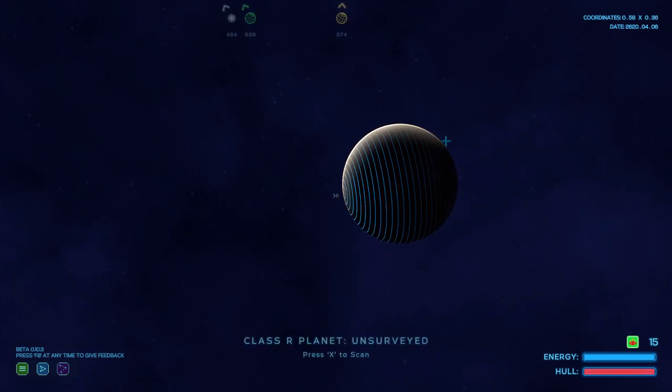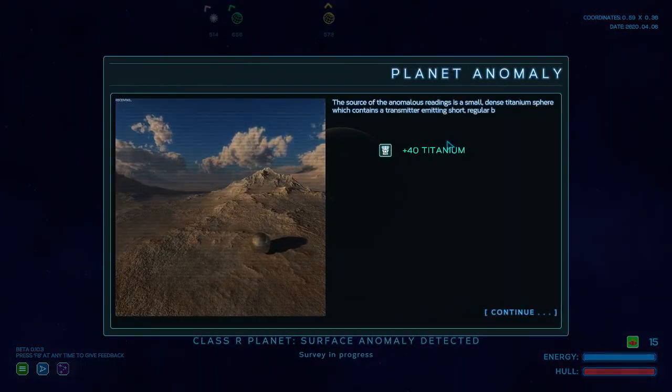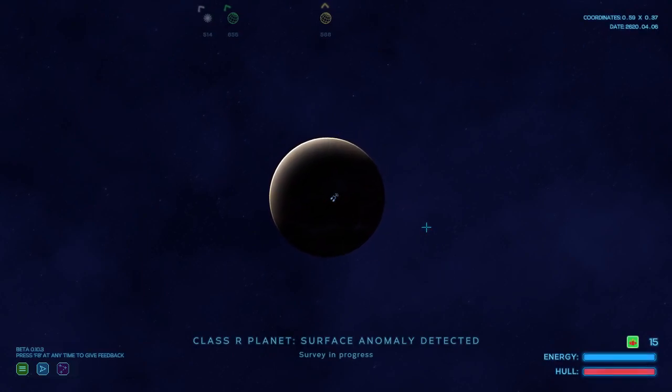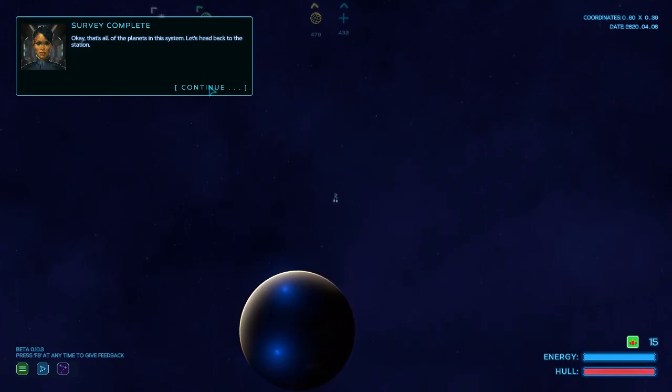Let's go ahead and give this place a scan. Just like space — it's slow with moments of intense action. The source of anomalous readings is a small, dense titanium sphere which contains a transmitter emitting short, regular bursts. No prior objects were detected to explain the sphere's presence — how odd. Well, we got some titanium. Now we can go back. That's all the planets — let's head back to the station. This is a sun, this is a planet, this is a planet, this is our station.